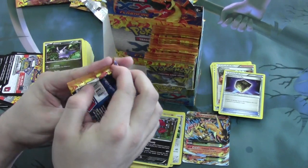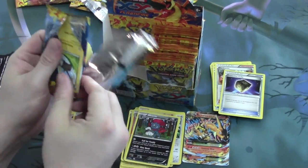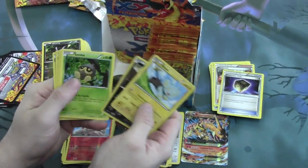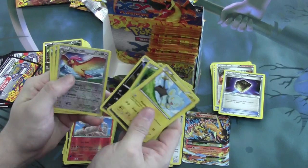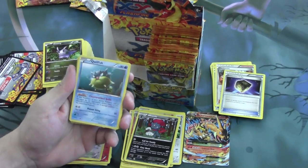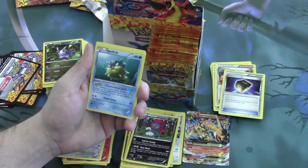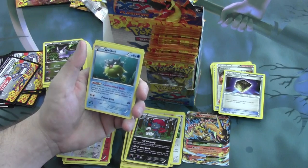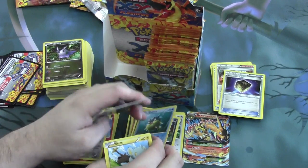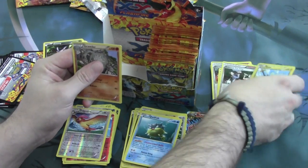Let's move on to the right side. Here we have a Reverse Foil Pidgeotto and our Rare, Qwilfish. Counter Attack Quills: if this Pokemon is your active and is damaged by an opponent's attack, even if it's knocked out, put two damage counters on the attacking Pokemon. You can stack that with Rocky Helmets or Rock Guards to do additional damage. And Pokemon Fan Club — always good to have those.